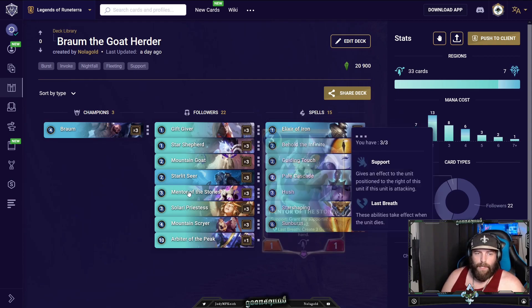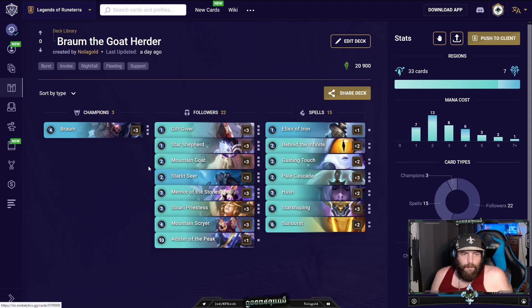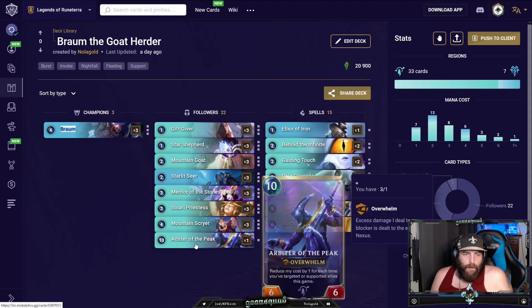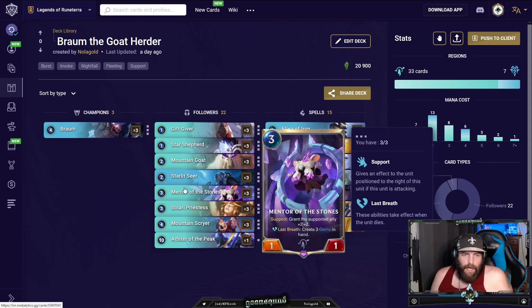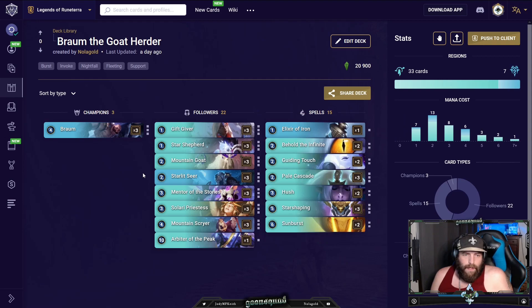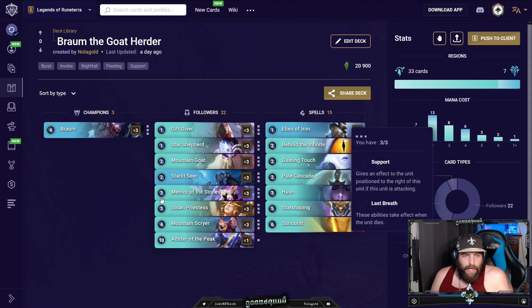A cheap 2/7 Braum with Mentor of the Stones is one of the best cards in the deck. You're fine with Mentor dying, you're fine with it supporting as well — it doesn't matter because you make such good use of the gems between Braum growing, your Star Shepherd, a Poro with overwhelm, Arbiters with overwhelm, sometimes a big elusive you've found. The gems are very useful even if they die: triggering Starlet Seer to pump the top of your deck, making combat look weird for your opponent, further stalling the game while you gain more card advantage.